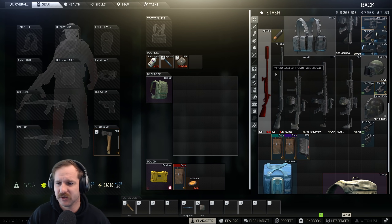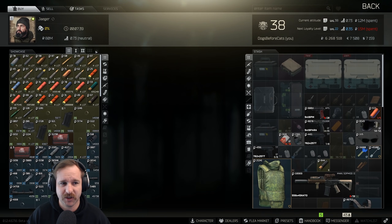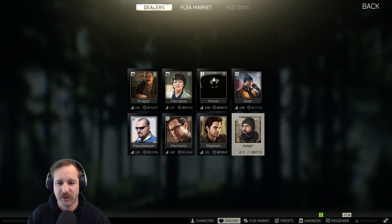If we had Jaeger level four we could buy the shotgun ammo, which we don't. Money spent is the main one here, but we will get there eventually.